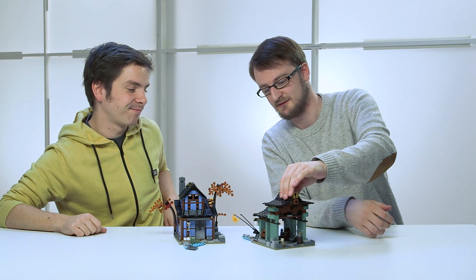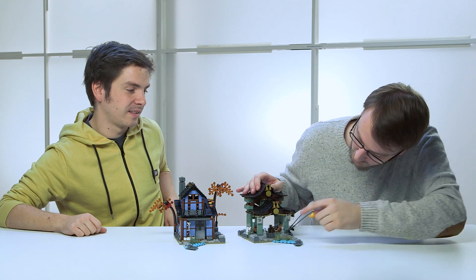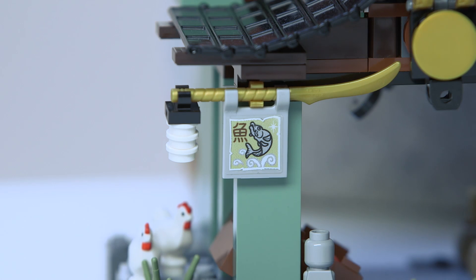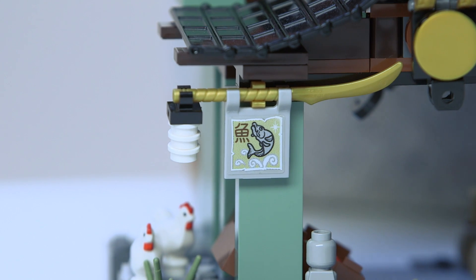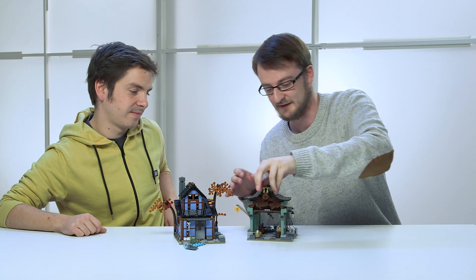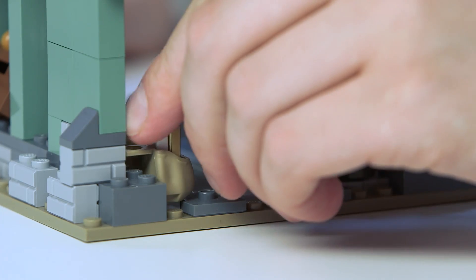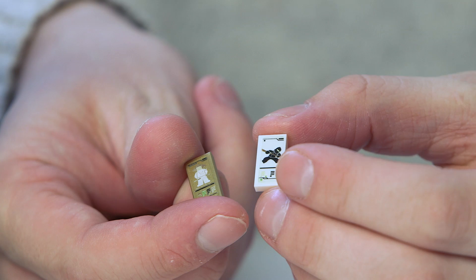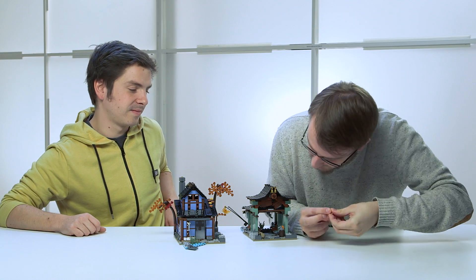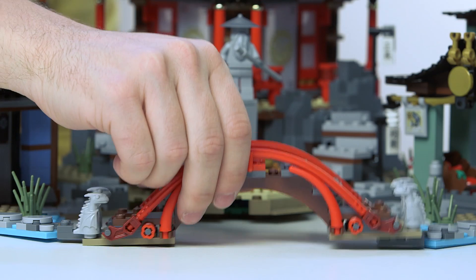It's not only weapons that are being sold here, but also food, such as bread, as shown in this little sign here. And over here, we can see that fish is also being sold. Inside, there's a few neat little touches. For example, in here, you can see two Ninjago trading cards which are hidden away in the back.